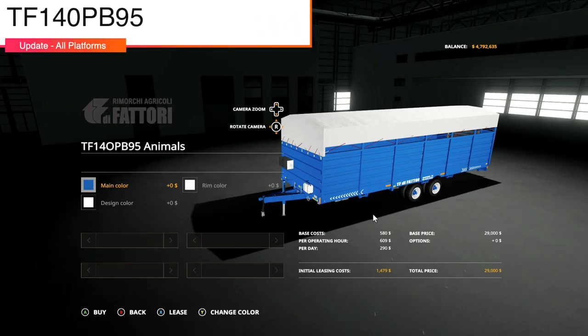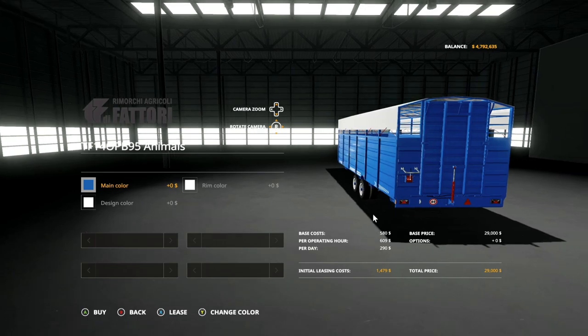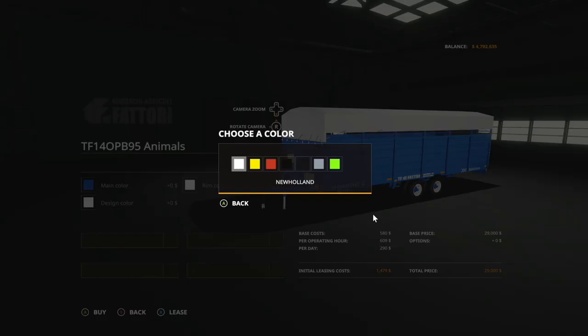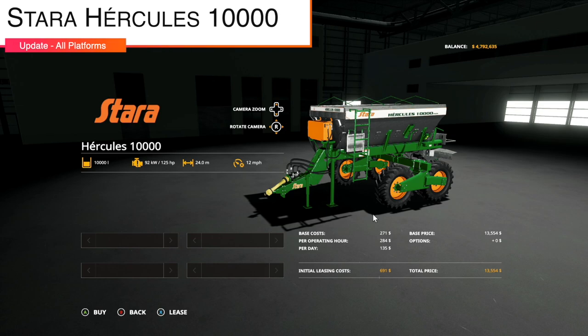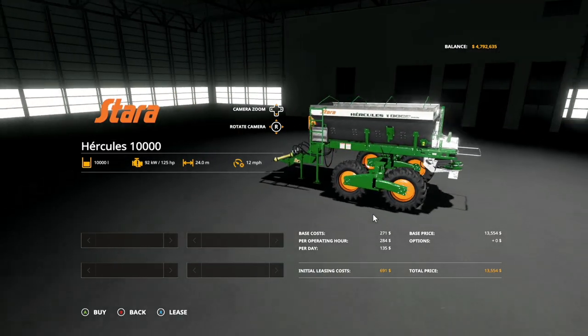Next up, we have the TF140 PB95, version 1.5 already. New normal map, new specular map, new livestock configuration, AO, and it is the console release as well. So if you guys are on console, you got a new bell trailer and a new animal trailer. Main colors, rim colors, design colors — it's all good. Next up, we have an update to the Star Hercules 10,000, version 1.1: capacity extension, animation of the oil cooler, working lights, and updated mod description.